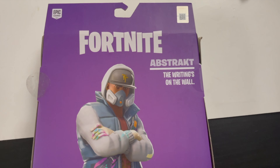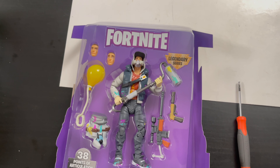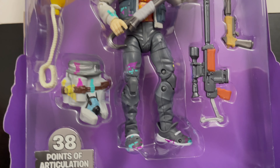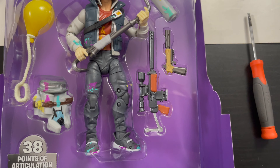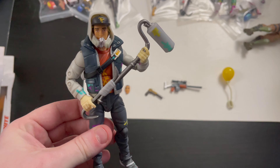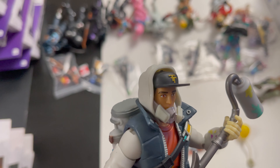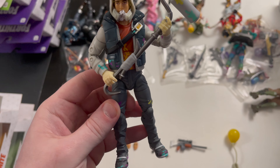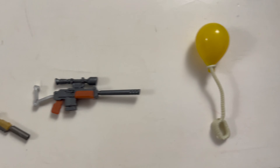Next is Abstract, who I'm pretty sure was an Amazon exclusive. His box bio reads: 'The writing's on the wall.' He comes with the purple epic background, a couple of different faces, a yellow balloon, the Tag Bag back bling with all the paints, the Renegade Roller, a silent pistol, and a semi-automatic sniper rifle. He's got paint all over him — you can see all the drippings. You can actually remove the mask, and that hat looks great. This outfit reminds me of when Miles Morales was tagging up that underground abandoned place with his uncle — all the cool colors.